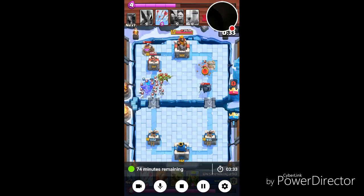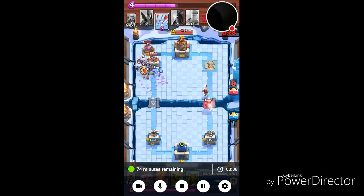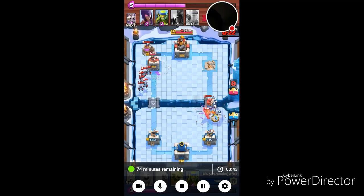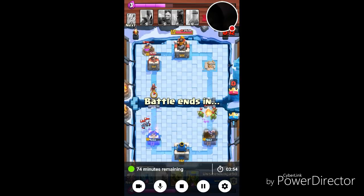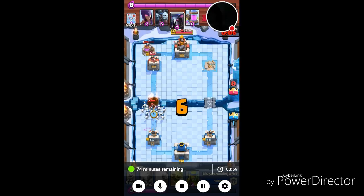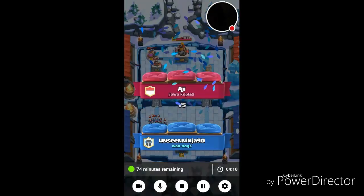I wait and my Golem explodes — boom, takes it out. He drops his Minion Horde, the Minion Horde takes out my Golem. I arrow them now — the Minion Horde does a little damage on the other lane. Both my towers are low: one at 132, the other at 431. He dropped his Minion Horde and Arrows but time ran out, so he didn't get the win.